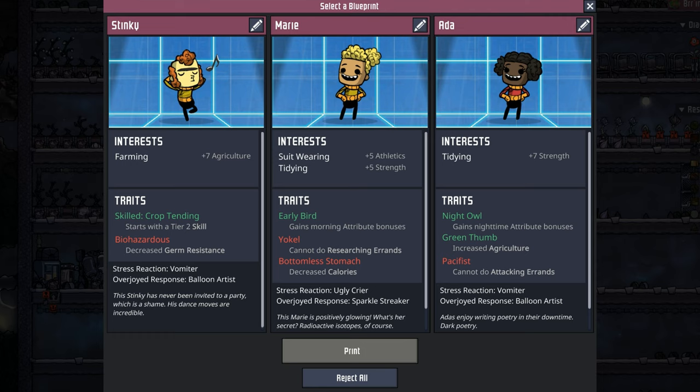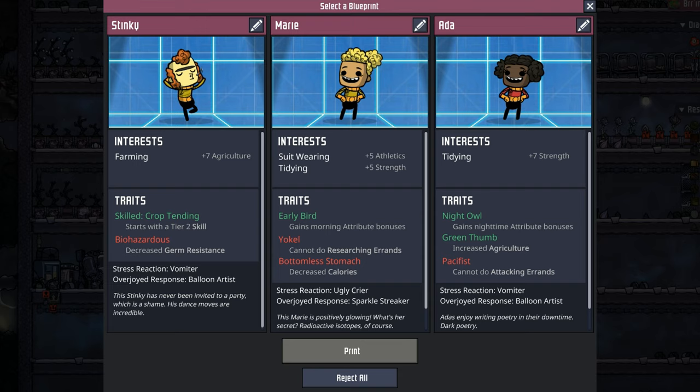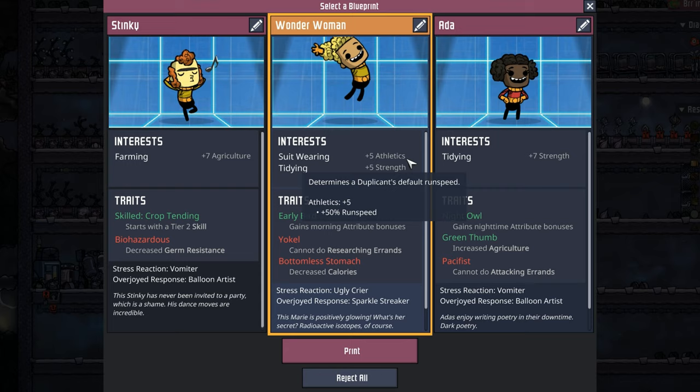I think we're actually going to add dupe number eight. I've got my eyes on Stinky — starts with plus 7 agriculture, skilled in crop tending, and his only negative is biohazardous. Atta's not bad, a general tidy-type dupe, and then there's Marie. While Marie is suit-wearing and tidying, she's also yokel and has a bottomless stomach. So I'm hoping for any dupe other than dupe number two. Back to PowerShell we go — and it's dupe number two, because of course it is. I guess that's a little bit of karma coming back to us. We already picked one DC hero, so we might as well pick another — and I don't know any other ladies who are strong and pull off wearing a suit better than Wonder Woman.